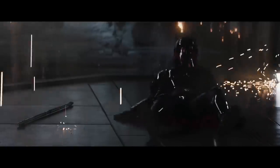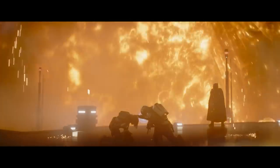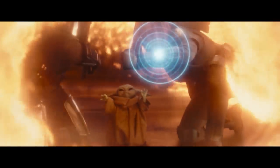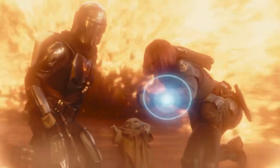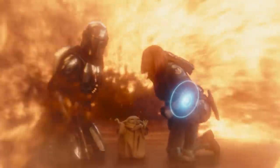The Mandalorian Season 3 finale showed us a force power that we rarely see in Star Wars. To save both Din Djarin and Bo-Katan, Grogu performs what is called a force barrier, sometimes also referred to as a force bubble, which is a defensive force power that creates an energy of the force around the people inside.